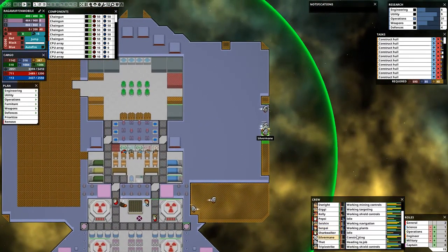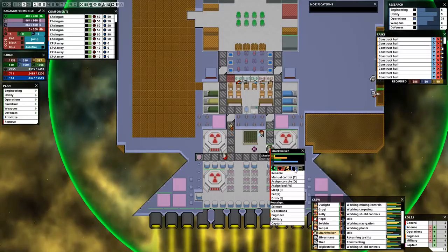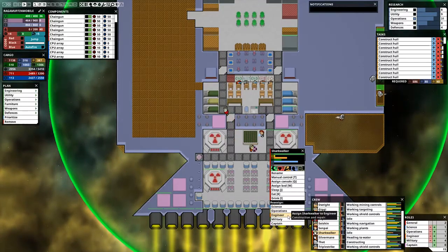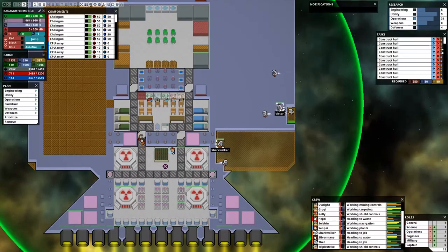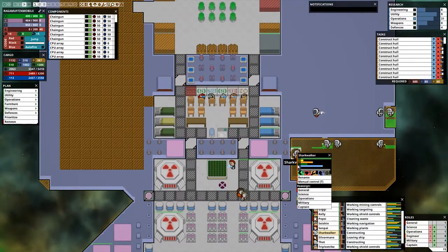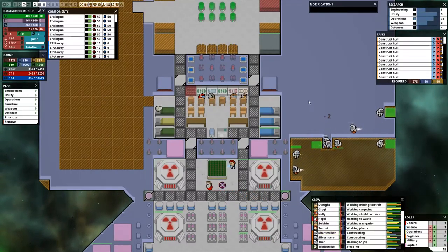People are getting stuff done. Who's idle? Sharkwalker is idle. Sharkwalker, you're a red shirt and you have nothing to do? This cannot stand. I'm going to put you on engineering. If you have nothing better to do, you can engineer — you can build stuff, you'll get your experience up, you'll get good at it. And when you do, you'll become the best.